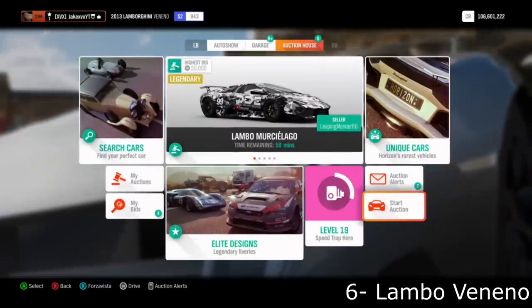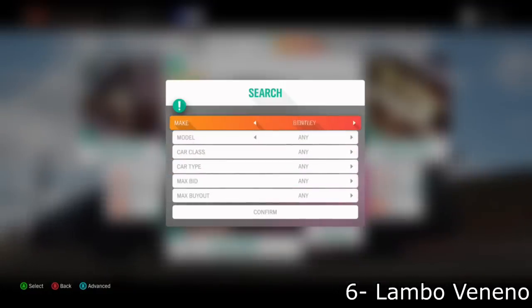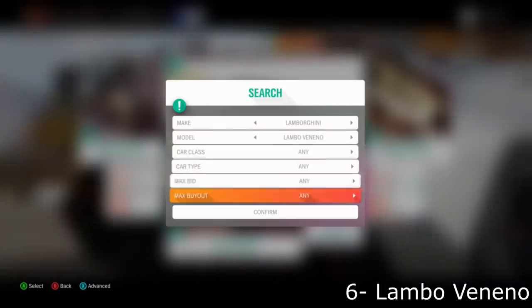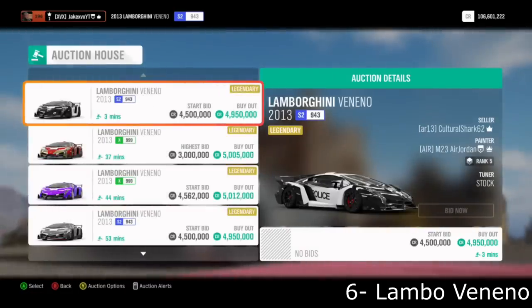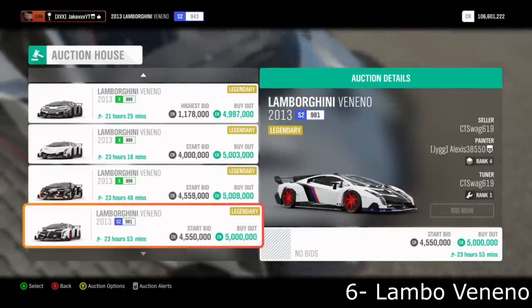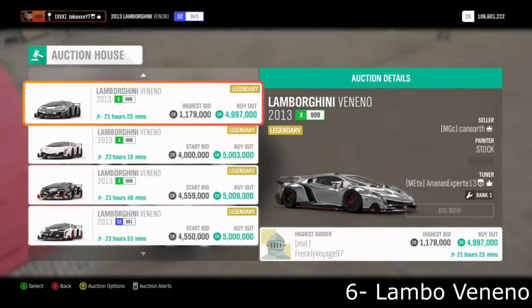Next up is another difficult one — probably the last hard one on this list — but it also has a ton of profit: the Lamborghini Veneno. If you search for it, there are quite a few listed compared to the F1 GT, at around 4 to 5 million credits. People will list the Veneno for around 2 to 3 million credits, so if you can find one for that price, you're looking at an easy million credits profit reselling at 4 to 5 million.